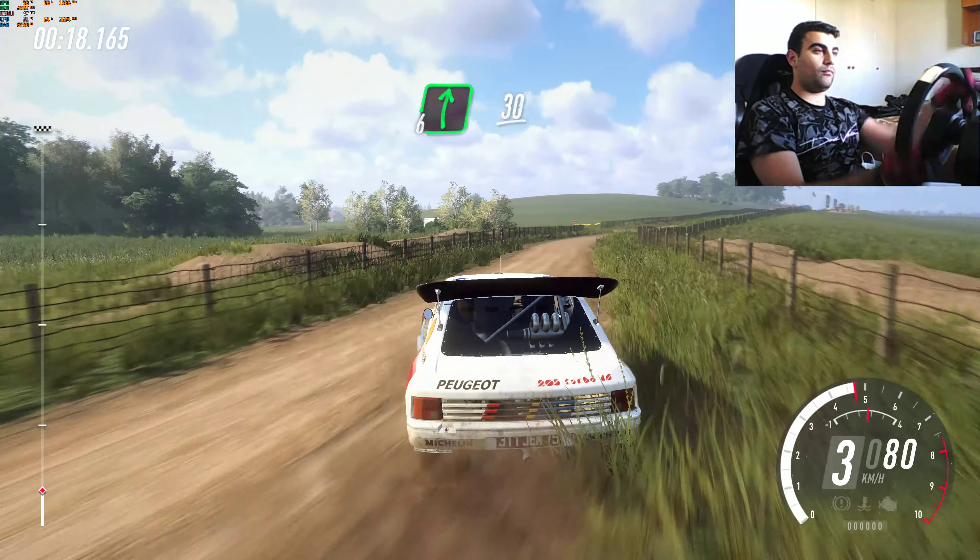6 right to a crest long, opens up a jump, into 6 left. Into slow turn 3 right, tightens, narrow. Into 3 left off a jump, 30. Flat crest.